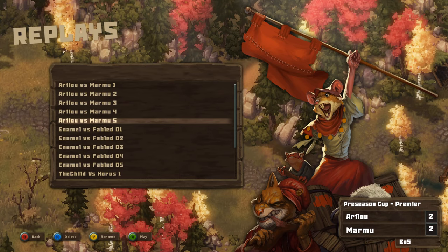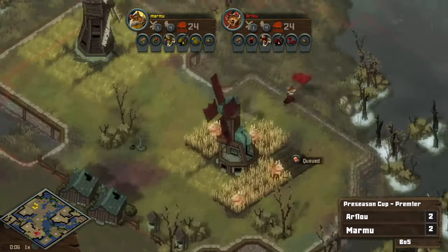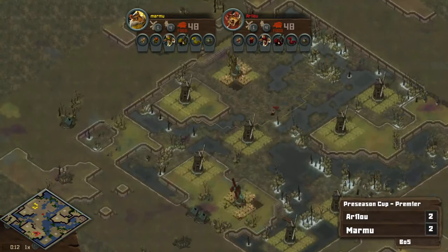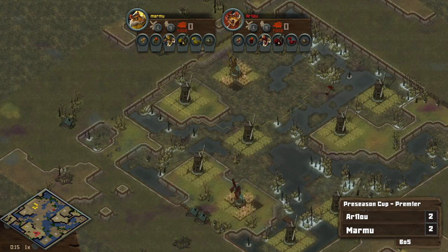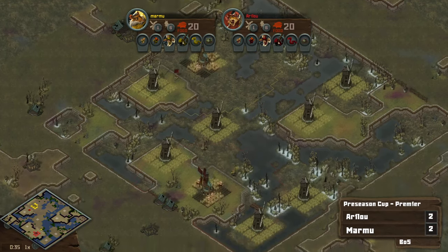Match number five — every series tonight going to five games, so let's see it. This is it. At the bottom we've got Erlu, his opponent up top Marmu — this one is for all the marbles. Both players with the exact same compositions here, literally every same unit. This map is looking better for Erlu — nice four bases here. Marmu's got this nice natural that's basically impossible to attack.